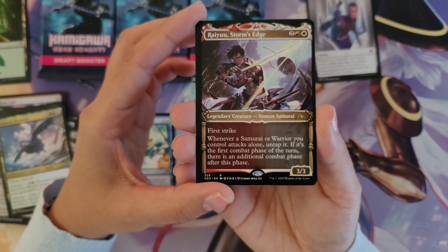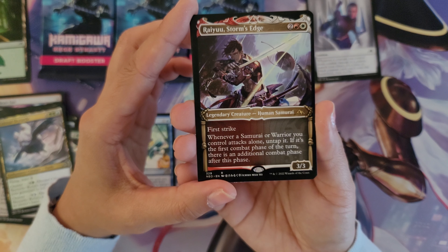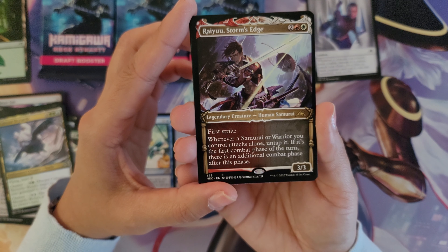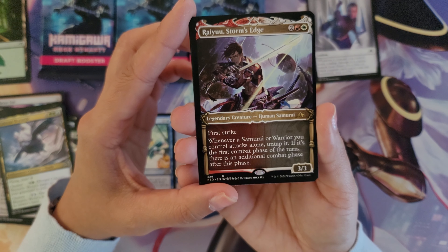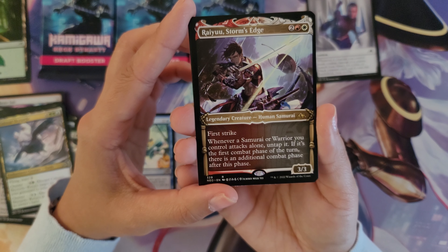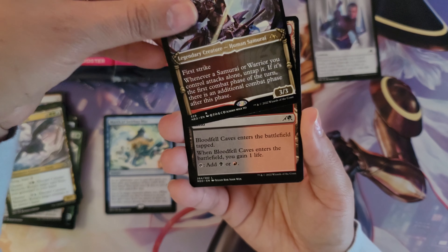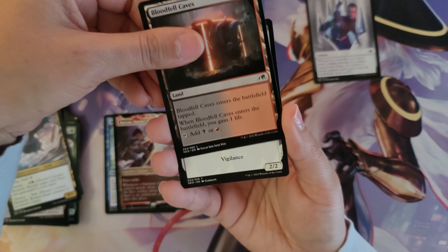Ryu Storm's Edge is in the Borderless and the Special Samurai Treatment. It is a first strike 3/3. Whenever a samurai or warrior you control attacks alone, tap it. If it's the first combat phase of the turn, there is an additional combat phase after this phase. Very cool samurai, neat treatment. Then we have a Zulan Bloodfell Caves and a Samurai Token.